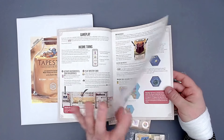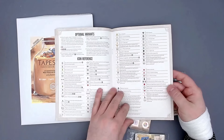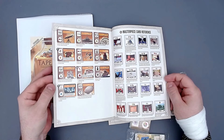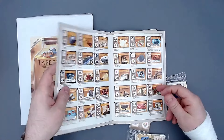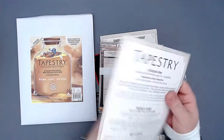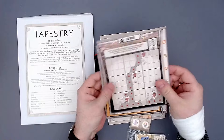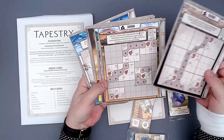So you can read only the rules for the expansions you're playing with — this is amazing and really well done. Cards are sorted alphabetically as well. Here are new region tiles — bringing us up to 17 different regions, which means a lot of replay value.